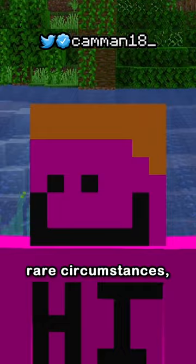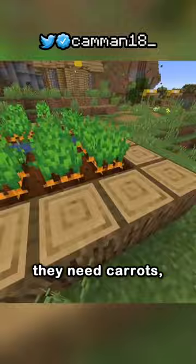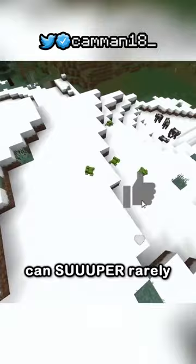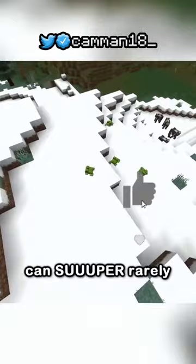For villagers to breed naturally, they need carrots, potatoes, or beetroot, and most villages don't have enough of these for them to breed — except for snowy villages. But snowy villages never spawn next to a jungle, but can super rarely spawn next to a swamp. So if you find a village like this, it's technically possible for the farmers to naturally breed a swamp villager.